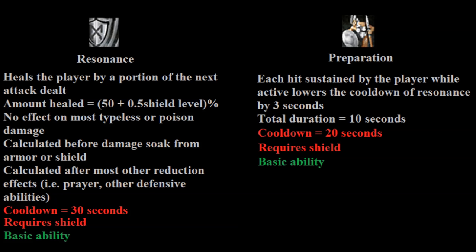That's where the synergistic function with Preparation comes in. Preparation is another shield basic ability, and every hit sustained while the player has the effect active — a total of 10 seconds — reduces the cooldown of Resonance by 3 seconds. You do need to keep your shield equipped for the entire duration to continue getting the effect, but you can reduce Resonance's cooldown very significantly depending on how many things are attacking you. At Beastmaster Durzak with several Chargers on you, Preparation can pretty much reset Resonance by itself. The cooldown on Preparation is 20 seconds, so the combination means you can use Resonance more than twice as often. These two abilities also work great for adrenaline stalling.